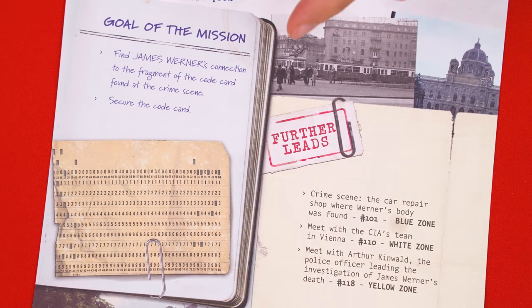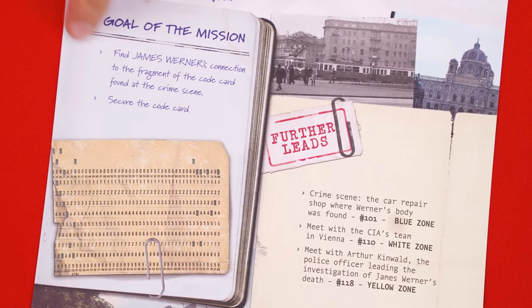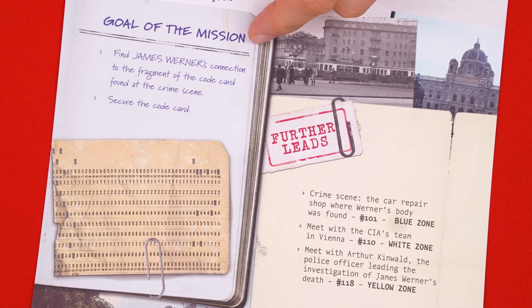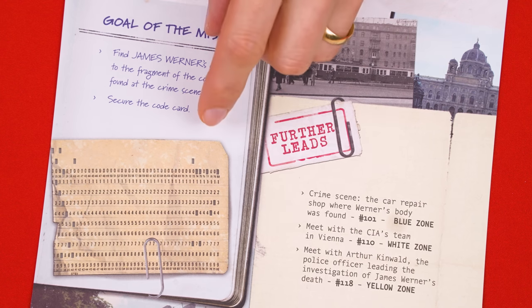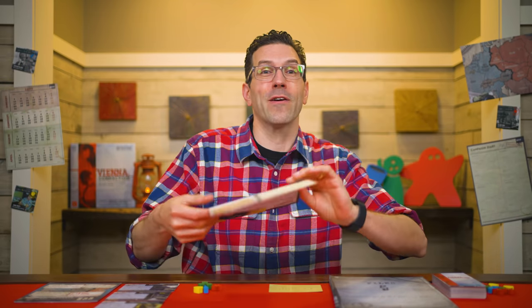Finally, if we look at the bottom of the mission setup sheet, we'll find the goal of the mission. In this case, to find a connection between a James Werner and a fragment of code that we need to secure. You're also provided with further leads in this area, which we'll discuss a little bit later. And otherwise, that's the setup.